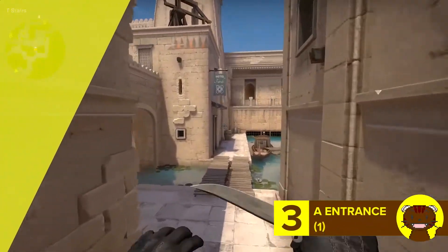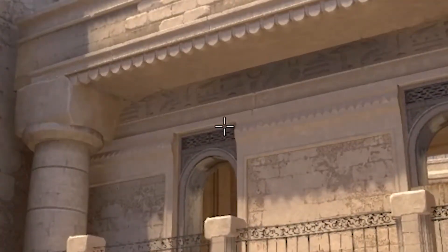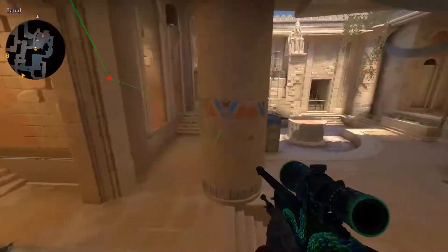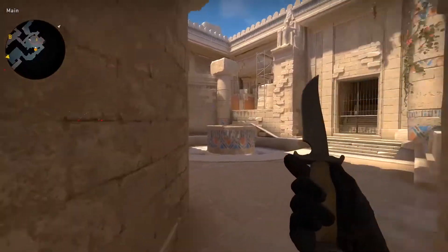Third, let's move over to the A site and smoke the first entrance. Climb onto this box and aim over here in the window, then just left click a normal throw. This will block the site for a mid entrance, as well as close off that pesky broken wall area when entering from this side.